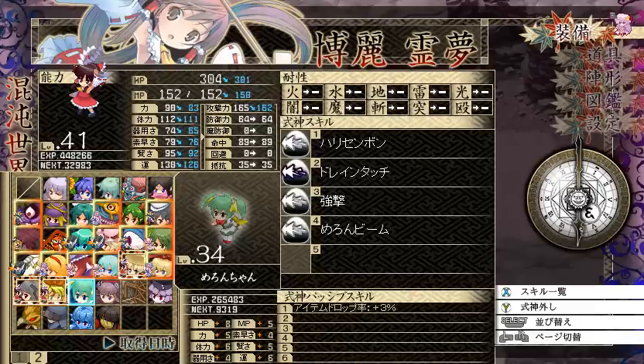I got my Melanchand back, because when I put in the expansion, the Shikigami that you get from the code on the title screen — you have to re-input it for some reason. So yeah, we have Melanchand back.